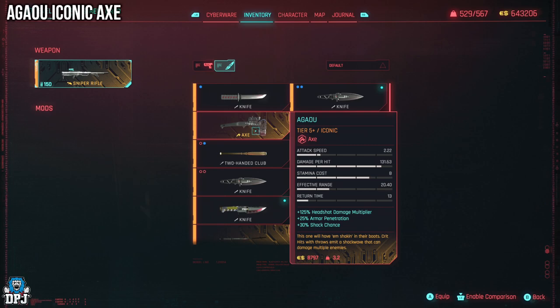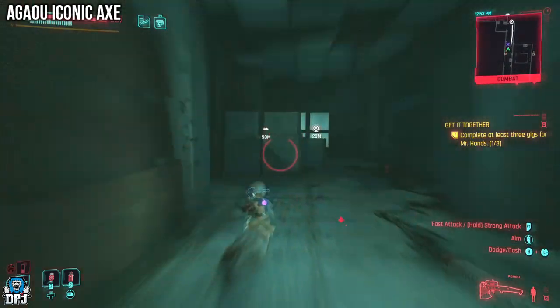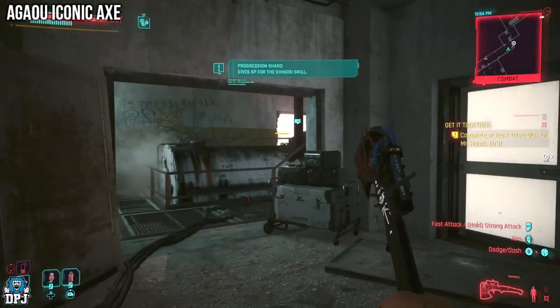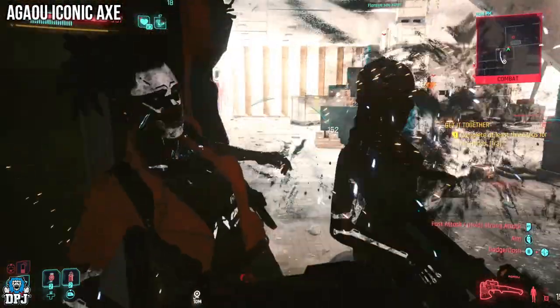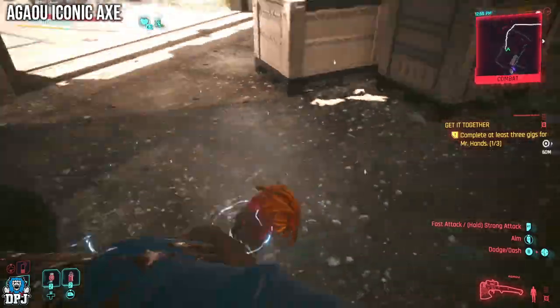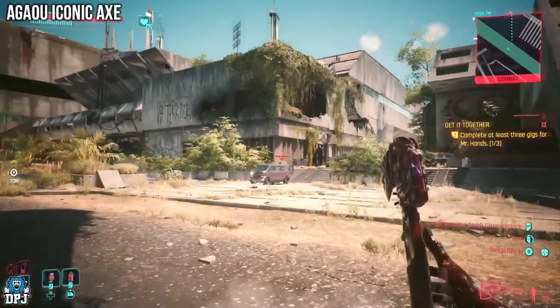First up we have the Agua — I'm not even sure how to pronounce it, I probably get it wrong as usual. So this axe, this tomahawk, whatever it is, is definitely one you don't want to miss. The iconic perk states it will have them shaking in their boots: crit hits with throws emit a shockwave that can damage multiple enemies. So if those foes are all grouped up and you hit one square, this does serious damage to all enemies in the vicinity. I absolutely love using this thing.